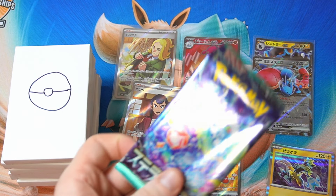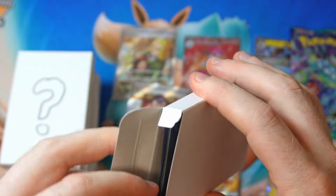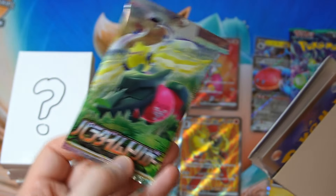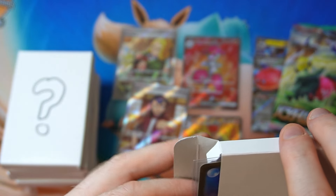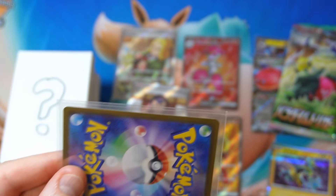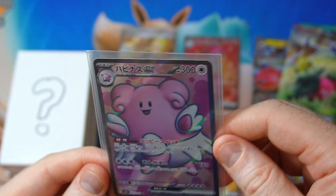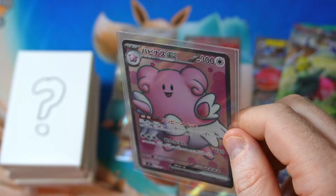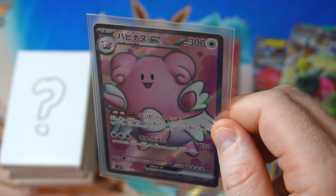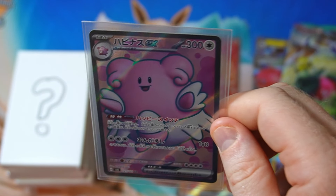I guess we'll open the packs at the end if we get more. This one feels heavy — is there a pack in this one too? Oh, we got Paradigm Trigger — that's nice. This one's double sleeved as well. It's a Blissey. Do we have Blissey? Oh, I don't know actually — I don't know if I have that Blissey. Nice.